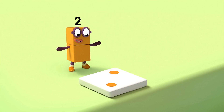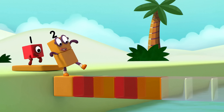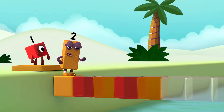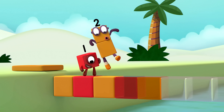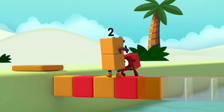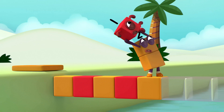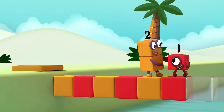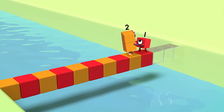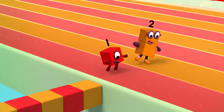Two dots. My turn. Orange. The second one's red. One. Red. Orange. Red. Orange. Red. Continue the Pattern. Red, orange, red, orange, red, orange, red, orange. Pattern unlocked!